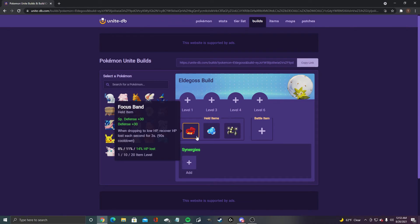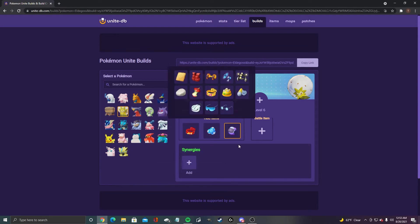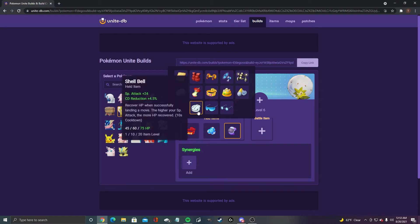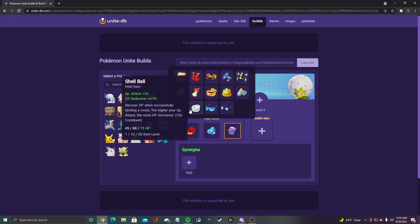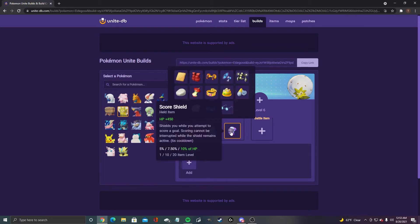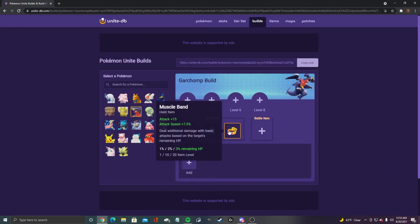For Eldegoss, we got focus band, buddy barrier, and exp share — same situation as Blissey. But if you're not comfortable with exp share and don't know exactly how it works, score shield is not a bad pick. Maybe shell bell if you really wanted to, or wise glasses, but I would probably go score shield.